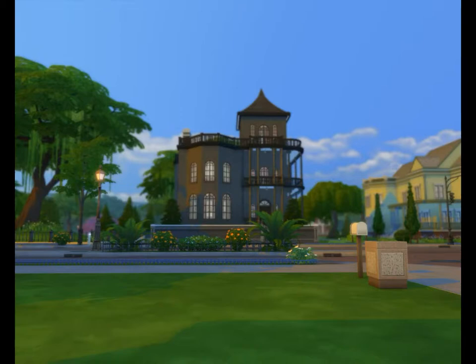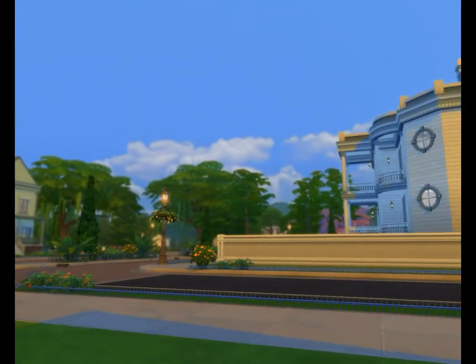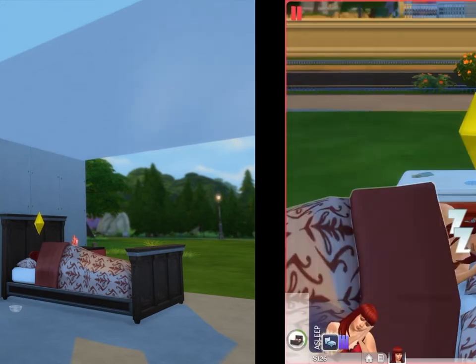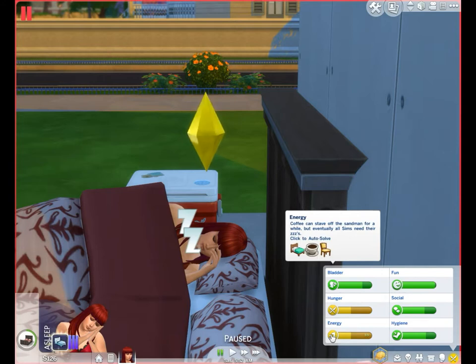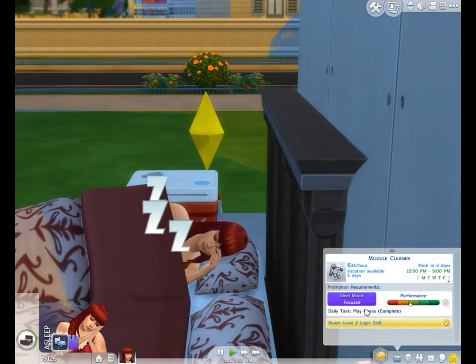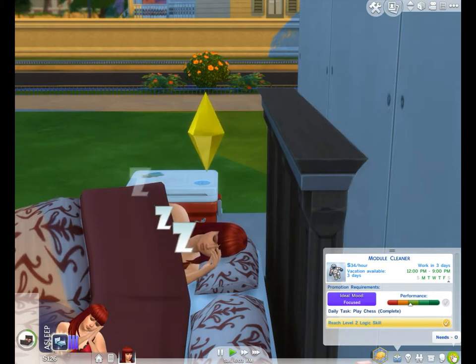Welcome back to our next episode of Mansion Over Here. Actually, this is Rose RGB, and she is attempting Euphorial Queen's Rosebud Challenge. She's getting pretty hungry and has no energy, and she's sleeping away. But today she has the day off — this is her first Saturday, and she's going to be sleeping for a little bit.